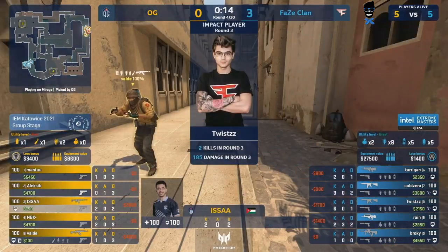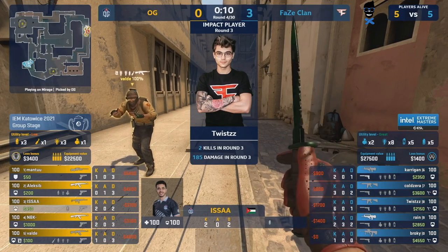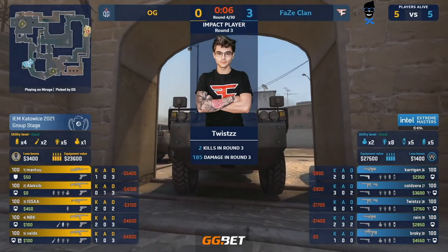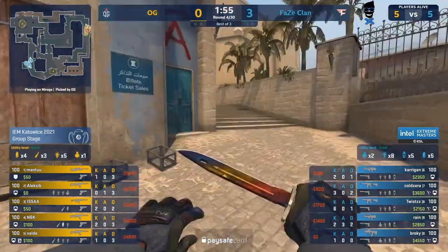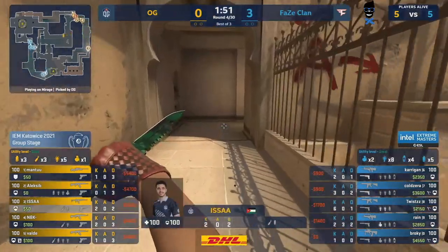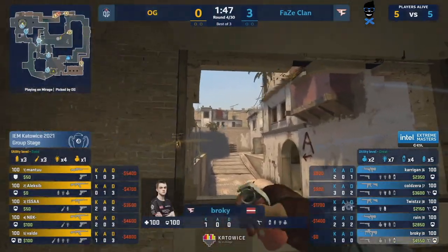The rifles come in for OG again — this is going to be limited for this force. And that's saving initially. We've seen FaZe oh-and-five in the last three months on Mirage. We've had some decently close affairs — I think against Spirit at DreamHack Masters Winter they had a 13-to-16 loss, and then only recently a couple of days ago against Liquid in the first best of three they played, getting 11 rounds on this map. But yeah, no victories for them in the last three months.